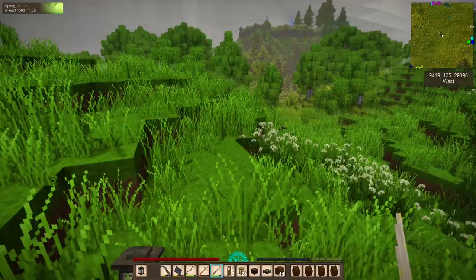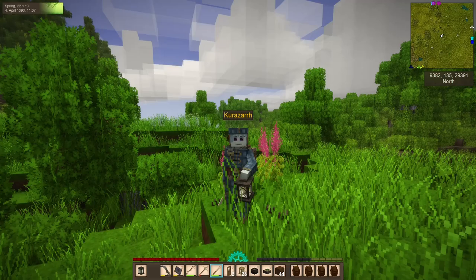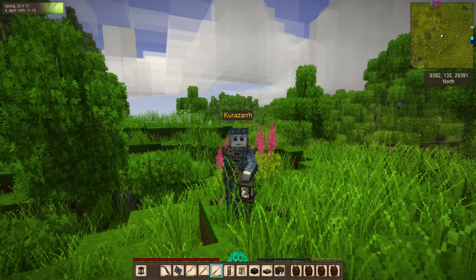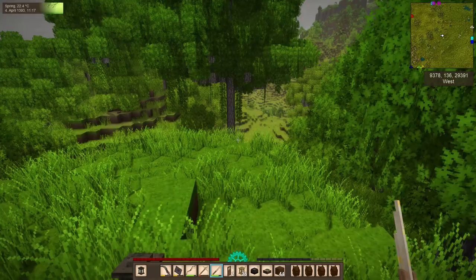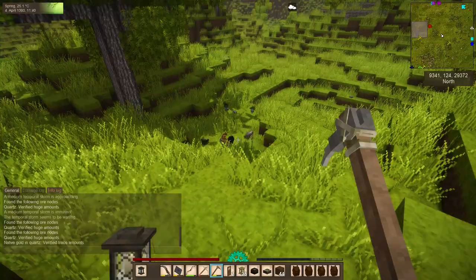I want to announce that I have invented mid-video keyboard voting. Here's how it works: if you want me to dig out the gold first, press Alt-F4. If you want me to repair and explore the translocator first, press Ctrl-W. Okay, I'm kidding — don't do either of those. That'll close your browser. There is no such thing as voting with your keyboard.